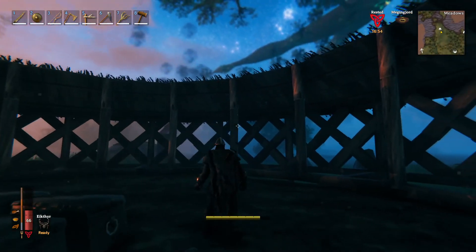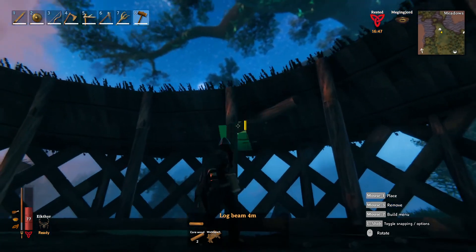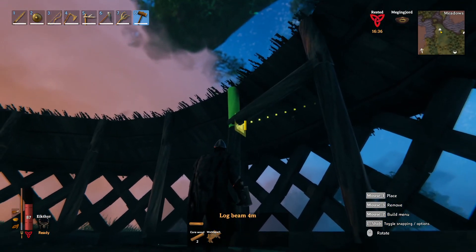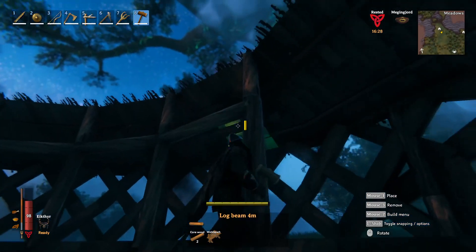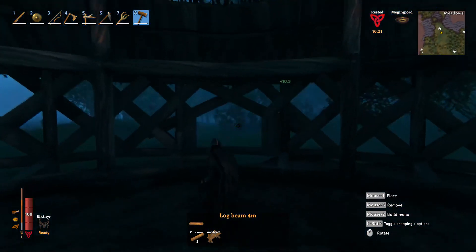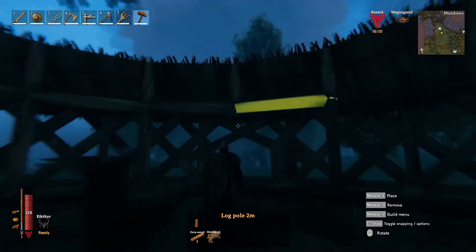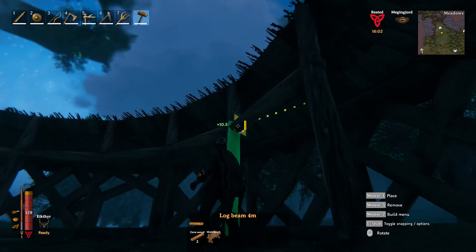Once those beams are in place, take the horizontal long beam — core wood, four-meter — and connect all of these places together. They lock at different locations; I'm going to go with the lower one for the rest of the build. Rotate it one as you go around the entire build for a circular design. At the entrance way there isn't anything to connect to, so take a two-meter long pole of core wood and put that right in the top — that continues the circular pattern and leaves the entrance open.